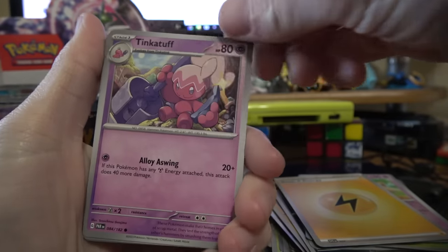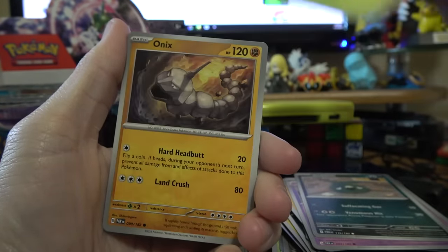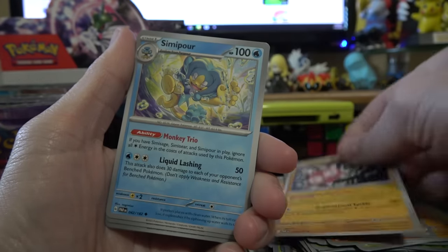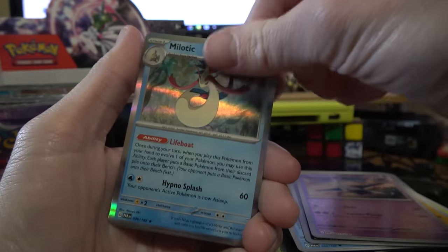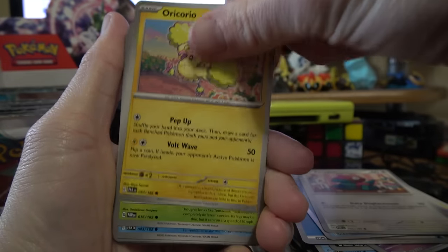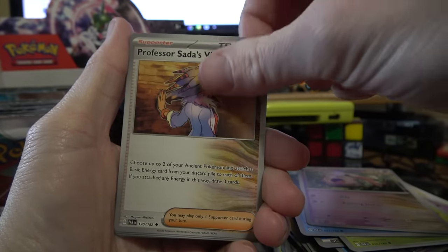Tinkituff, Trubbish, Crustle — love the poses they're doing. Onyx, Roark, Oreburgh City. Every time I pull a Roark, I will play the Oreburgh City theme. That's a really good Semi-Sage art — some of the best we've gotten so far. Reverse Latios, Milotic. Porgon, Oricorio, Toad School. The card stack is growing taller — it's reaching the point where I might actually cause an avalanche.